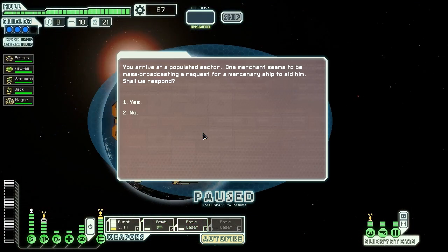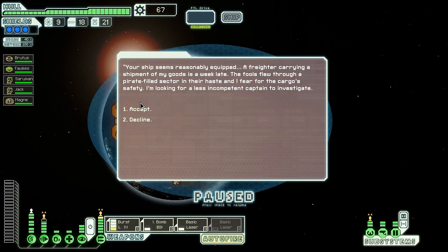A populated sector with a merchant asking for help — is he going to ask me to deliver his drone parts again? Our ship seems reasonably well equipped, he says. A freighter carrying a shipment of goods is a week late — the fools flew through a pirate-filled sector in their haste, and he fears for their cargo's safety. He's looking for a less incompetent captain to investigate. Well, since you flatter us, let's accept.